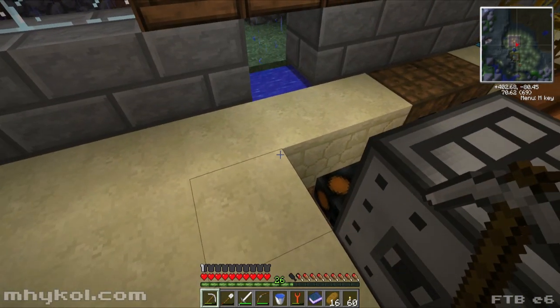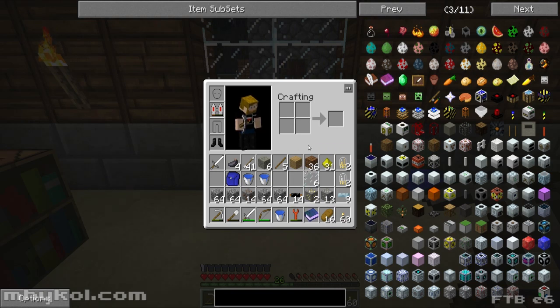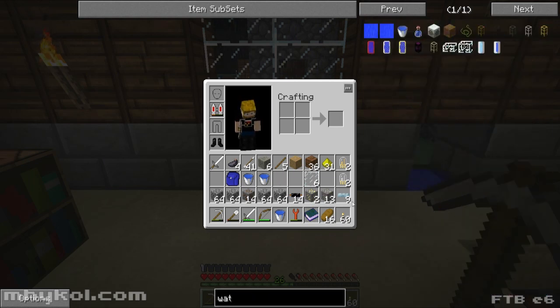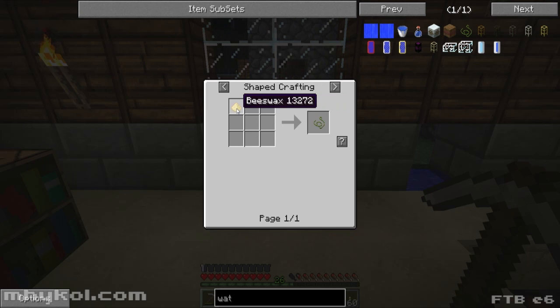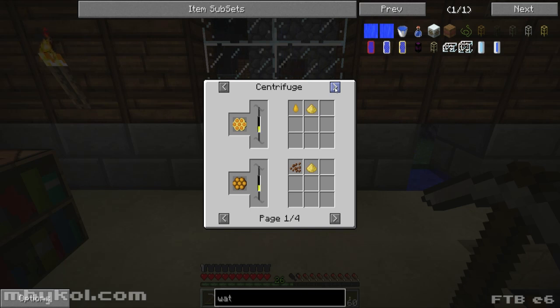So you know what, let's give this a try. Let's get waterproof pipes — so what do we need for waterproof? Stone waterproof pipe — we need beeswax. How do we get beeswax? Honeycomb is what we need.